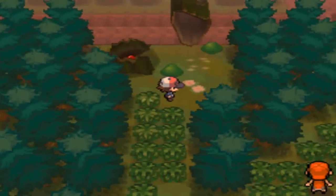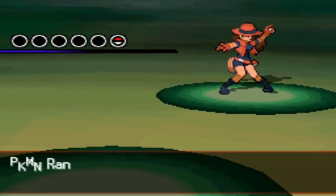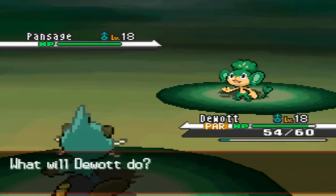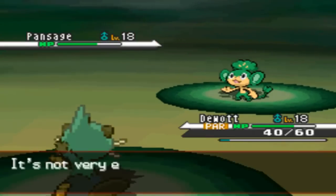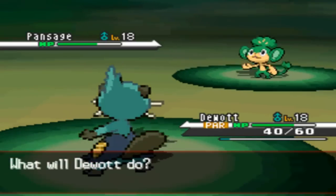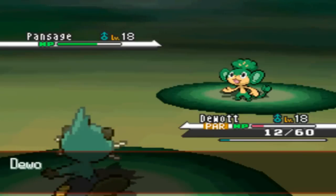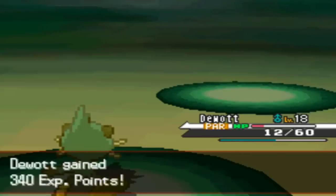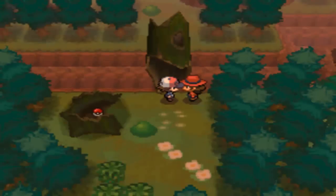Continuing through the forest we encounter Ranger Audra hidden in the bushes. She has a Pansage at level 18 and I send out Dewott. Pansage uses Vine Whip twice, which is super effective but doesn't do much. I go for Razor Shell - not very effective but lowers Pansage's defense. Dewott survives thanks to the Oran Berry restoring health, and a final Razor Shell finishes off Pansage. We obtain a Chesto Berry.